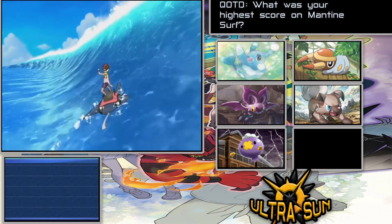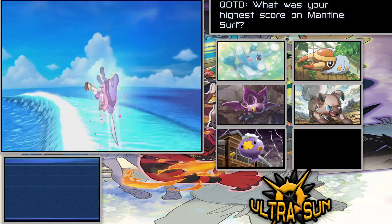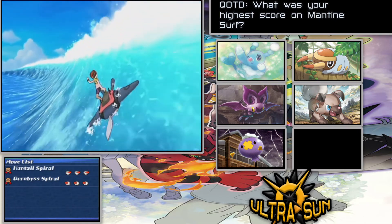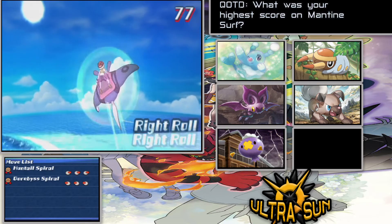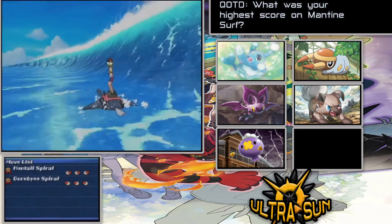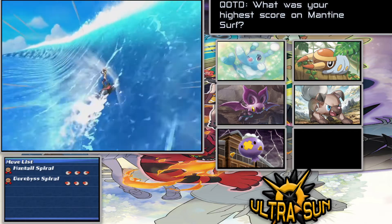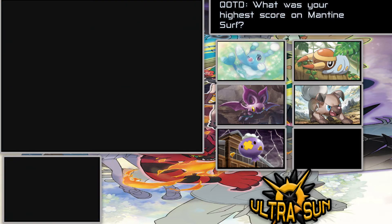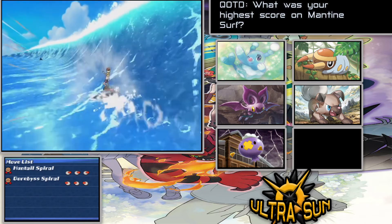Now it's time to learn how to get airborne. Just do one boost as quickly as possible and we should be able to fly all the way up — nice, that clears lesson two. There are different lessons we have to go through to get situated. Now we have some different moves here, though I'm not entirely sure if you can get moves other than the Huntail Spiral and Corphish Spiral. Now it's all about how to land, which we've already been doing.